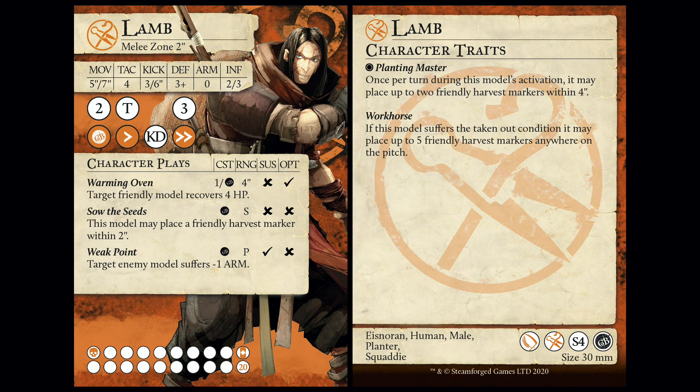So let's start with Lamb. Two-inch melee zone because he's a human in Shepherds. 5-7 movement - solid. TAC 4 - nah. 3-6 kick, mortician striker again. 3-0 defense - boo. 2-3 influence.